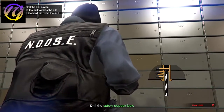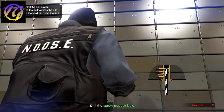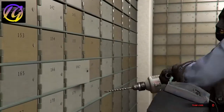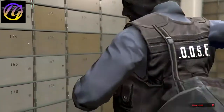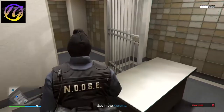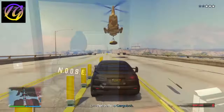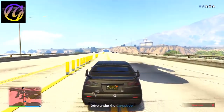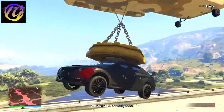With this heist you can either be the driller or the driver. The driller has to drill into the safety deposit boxes and do the hacking, while the driver only has to do crowd control. Once you're done inside the bank, get inside the Kuruma and drive off to meet the Cargo Bob at the bridge by the military base. Once he picks you up, you've completed the heist, you get paid, and earn some nice RP.